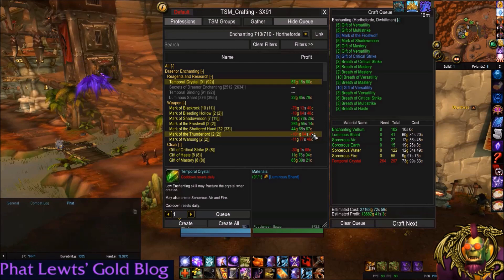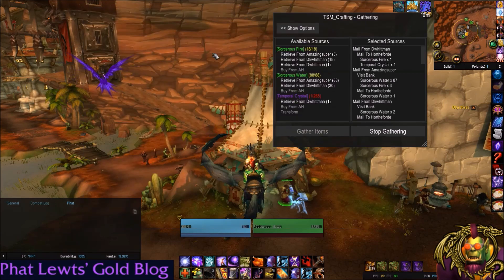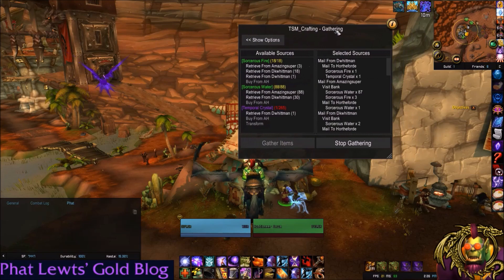So how do I do that? Reopen your enchanting tab — this works for other professions too. Hit the Gather button and close this window. Now you have TSM Gathering open.